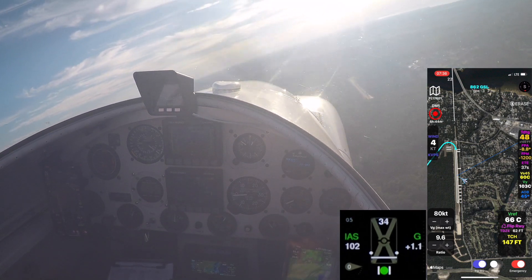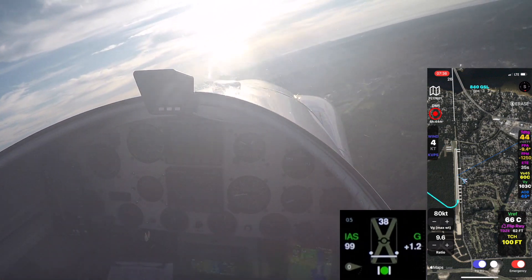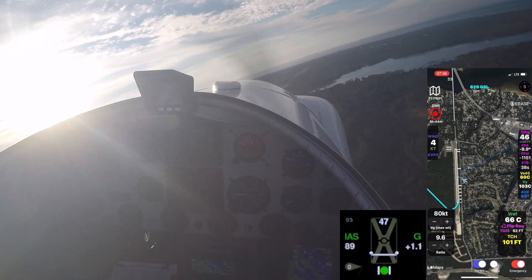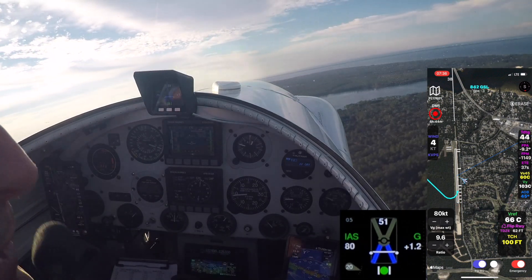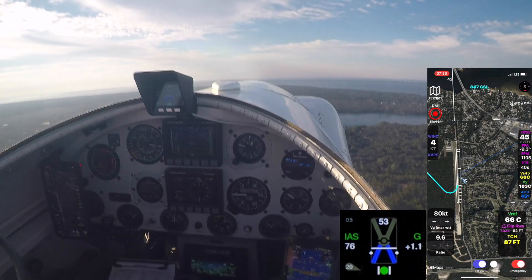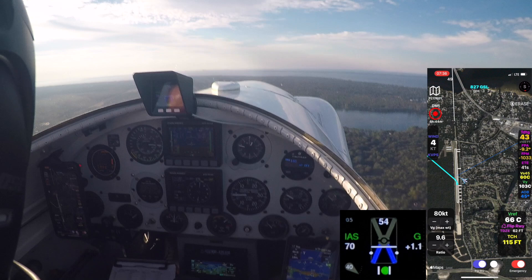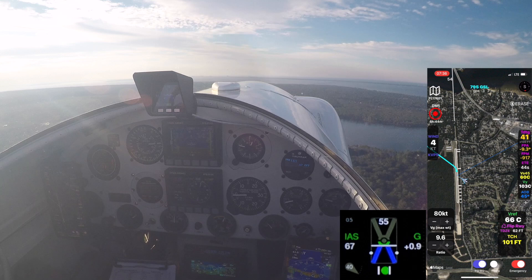It shows we decelerate. When we get down below VFE, we'll go ahead and deploy flaps. Sorry about the retina burn — nothing I can do about that this morning. Notice the flap indicator shows flap 20. A little out here on downwind. Flaps 40 condition. Taxi up here to the perch. And we'll basically be on speed all the way around base final. There's an on-speed condition.